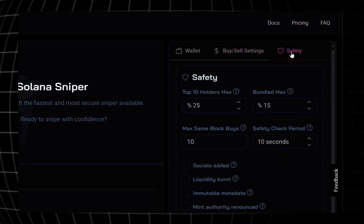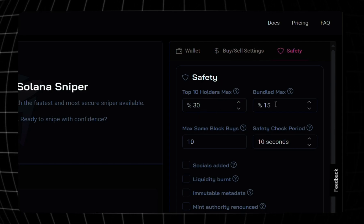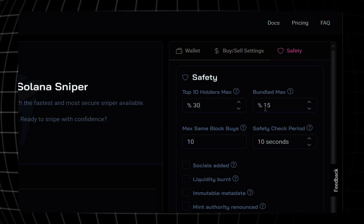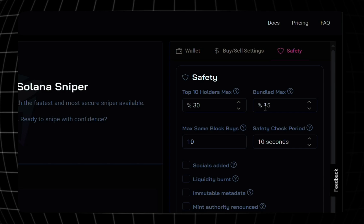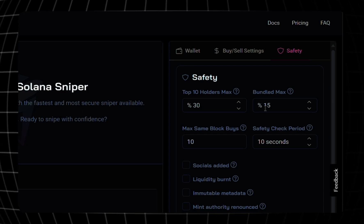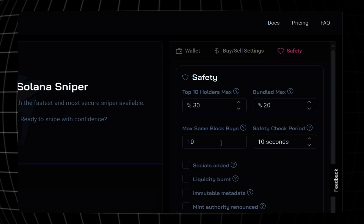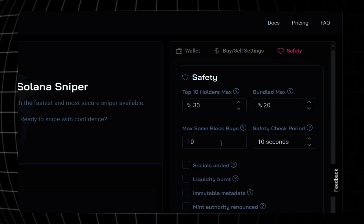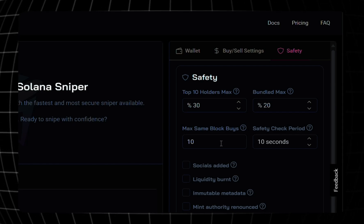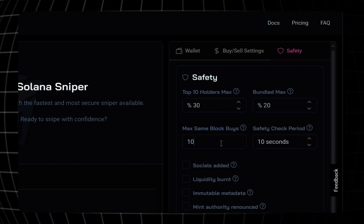Before hitting Run, we want to check out the safety features — this is super important. For Top 10 Holders, mine is at 25 — I'll bump it up to 30. Bundled Max is the maximum bundled percentage we can tolerate. Bundled means devs bought at the exact same time as the token launched — not an immediate red flag, but the percentage matters, so I'll set Bundled Max to 20. Max Same Block Buys is the maximum number of buys in the same block when the token launches — many same-block buys might indicate insider trading, so I'll put mine at 20.